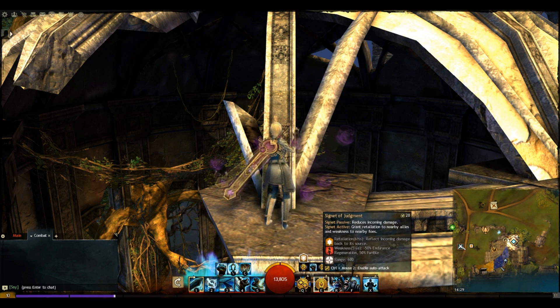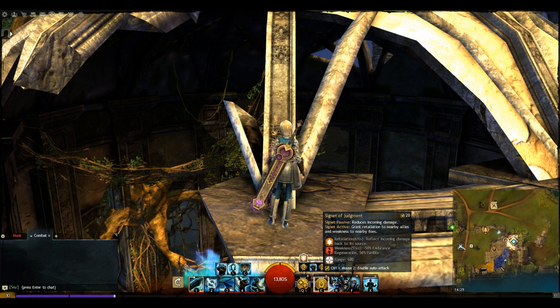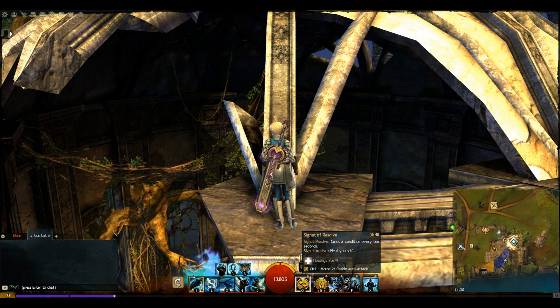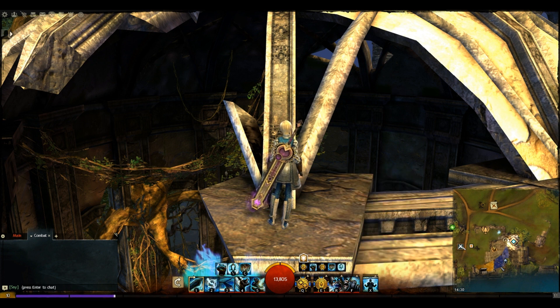As far as our utility skills go, we've got the Signet of Judgment. Its passive reduces incoming damage, which isn't great, but the active is fantastic — it grants retaliation to us and all our allies, and weakness to all enemies around us, which ties into the retaliation build theme. Save Yourselves is our second skill, drawing all conditions from nearby allies and granting a lot of boons. You don't want to use this if you're in danger of picking up a lot of conditions. If you're fighting a necromancer who's stacked conditions on a friend, you don't want to use it, since the Signet of Resolve is our only condition removal — that could cause serious issues.